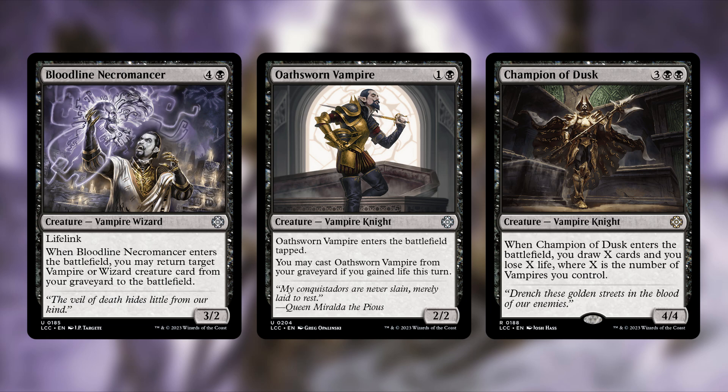The final creature cut is Champion of Dusk — three and two black, a 4/4 vampire knight. When it enters the battlefield, you draw X cards and lose X life where X is the number of vampires you control. It reads much better than it plays: either you have too few vampires and draw one card, or you have fifteen and completely nuke your life total. It never hits that sweet spot.